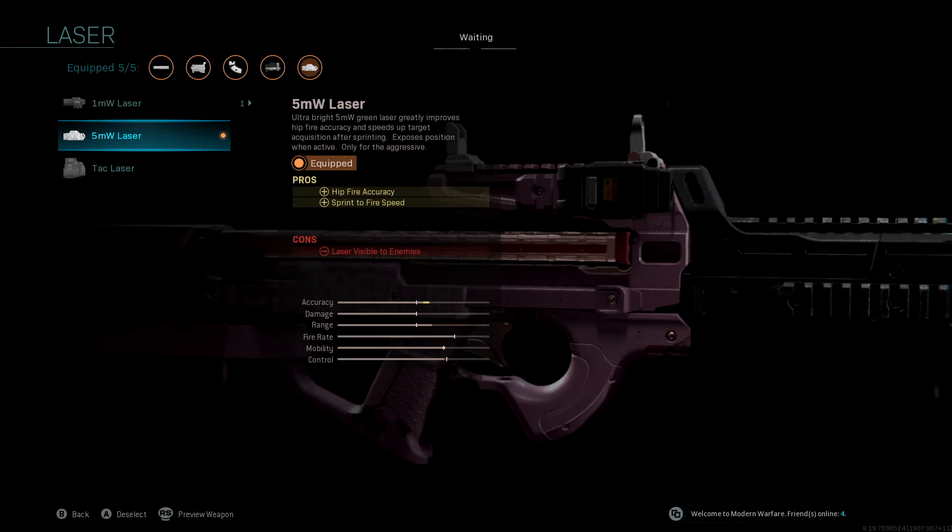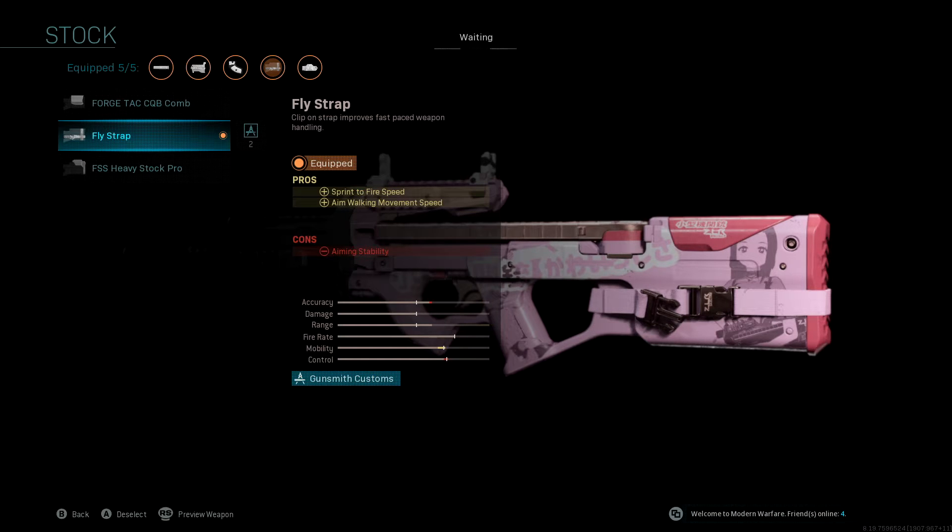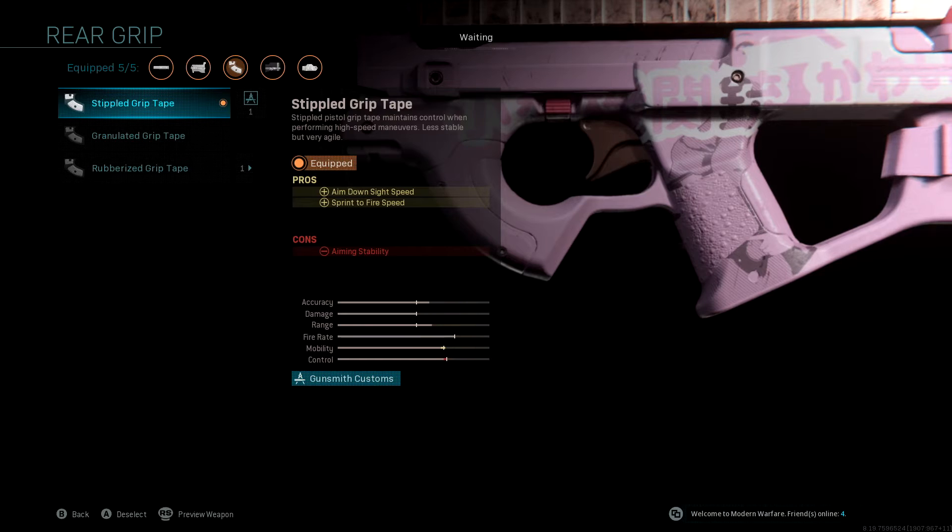You're in close quarters, so you definitely need some good hip-fire accuracy. I've gone for the fly-strap stock as this increases your sprint to fire speed and aim-walking movement speed, which has been knocked in a couple of the previous attachments — so that's why I've opted for that. And then finally on the rear grip, we've gone for the stipple grip tape to improve that aim down sight speed and sprint to fire speed.